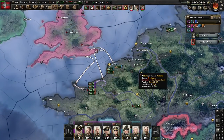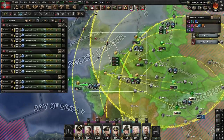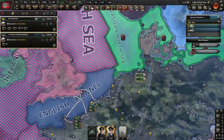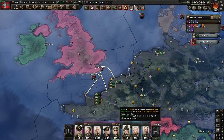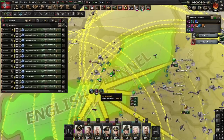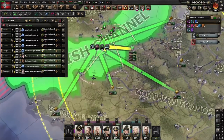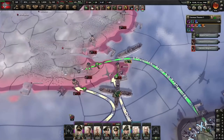We are ready for Operation Sea Lion. Air Force-wise, we're going to station everything over the channel just temporarily. Let's put out the navy and click go. They actually got there to help — we're going to leave the tactical bombers in the channel and a couple hundred fighters. Everything else, go help with the naval invasion.